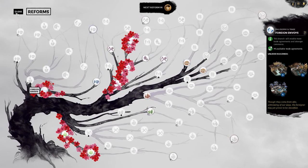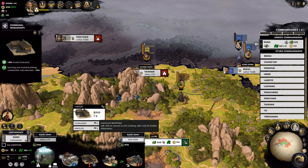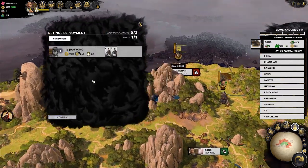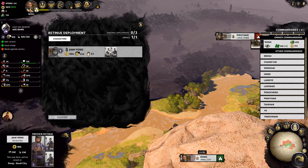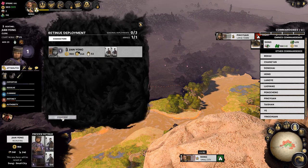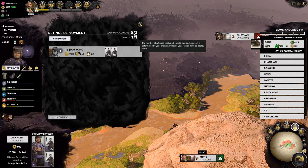So what we can actually do is get ourselves some more money. We can start a small army — just a little one. 900 gold, 40 per turn. Lack of purpose — how much okay, can I not? Seasonal deployments — increase my faction rank. Progress to next rank — I am literally capped out right now. So what you're saying is just go ahead and attack these guys and starve them out.